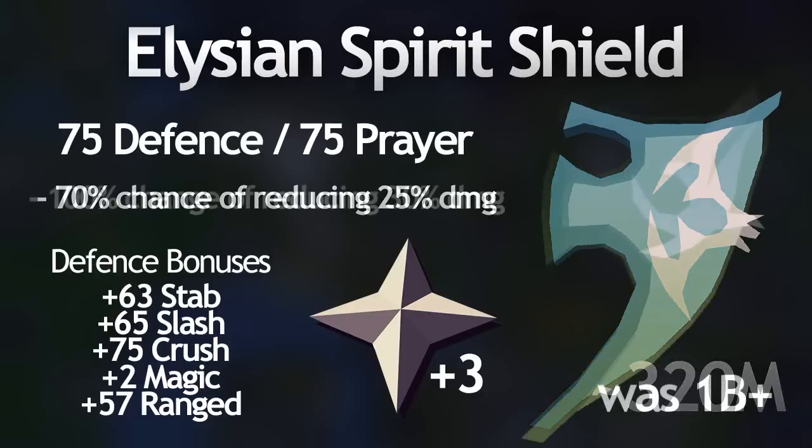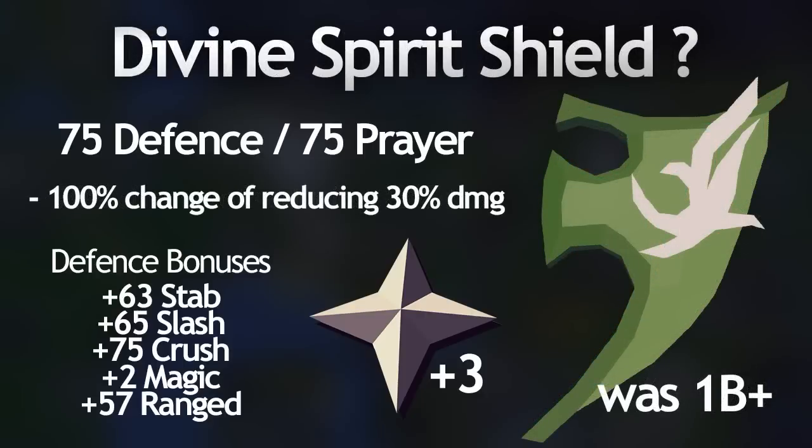An interesting bonus topic: many of you might remember the divine spirit shield, the green one that used to sell for over one billion in RuneScape 2 — it's only 6 mil in RuneScape 3 now. The divine isn't in Old School RuneScape because it was introduced in 2008. It required 75 defense and prayer like the elysian, and gave a 100% chance of reducing 30% of damage along with a prayer drain reduction bonus, making it by far the most powerful spirit shield. It did have a poll a few months ago but only got around 30% approval, likely because it's considered overpowered.